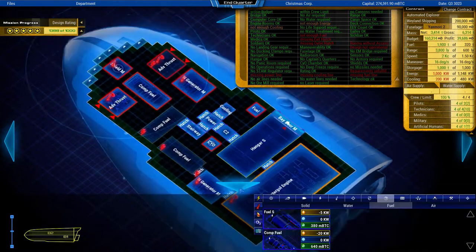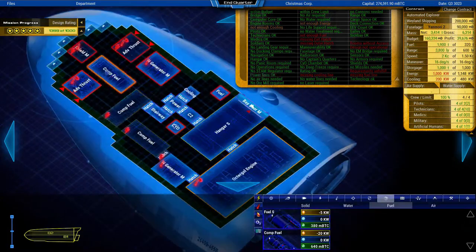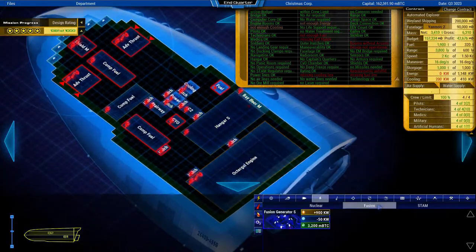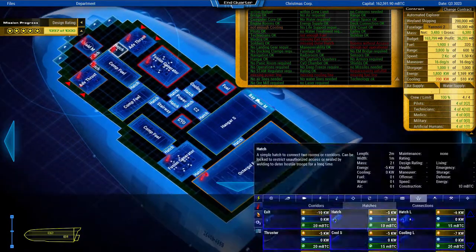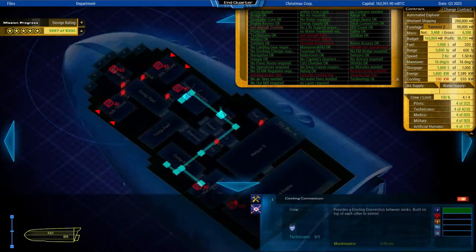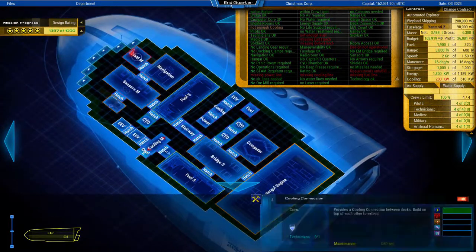So all those tanks that you used to build in there you can get rid of, and it leaves much more room for whatever else you want to do on the ship. They are much tougher than any military unit, and if they are damaged they just return to their pod to self-heal.